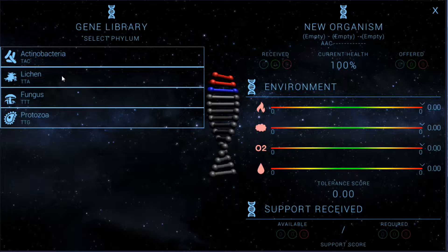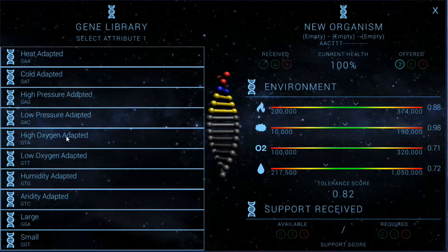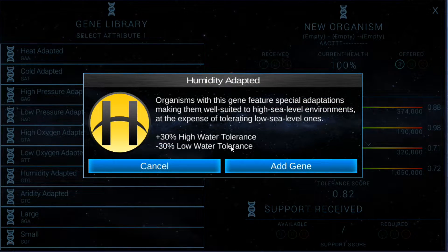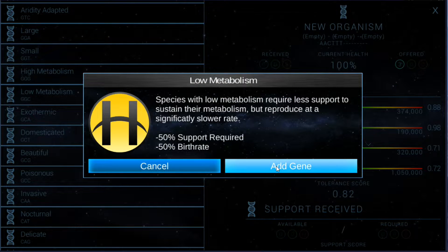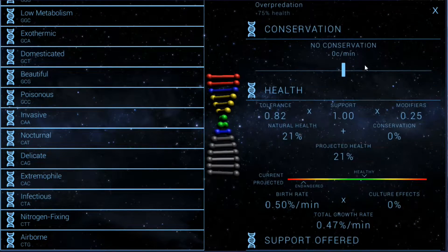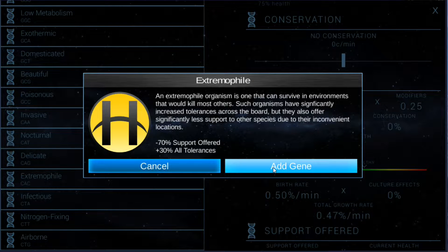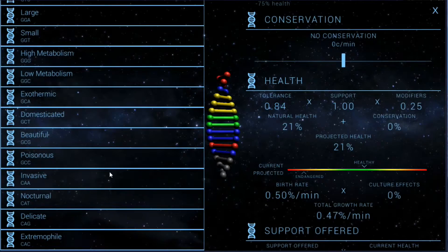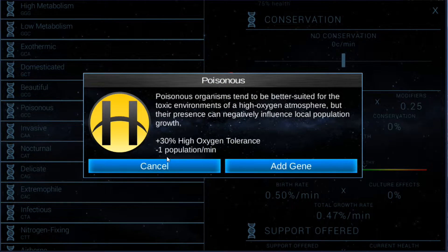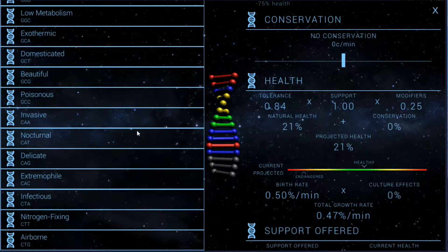Let's go ahead and get a new type of bacteria. I think we'll go with something that's got good tolerance. This one offers a lot of support, so I'll take that. Low water tolerance — let's do that because we can pair low water tolerance with a low metabolism. Let's check their support score and projected health. We'll make them extremophiles with low metabolism and make them airborne.